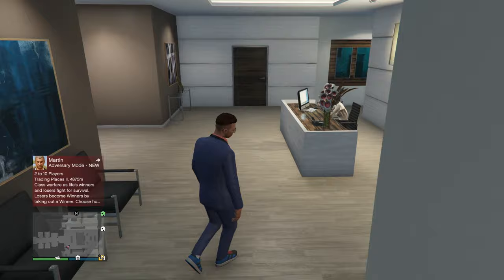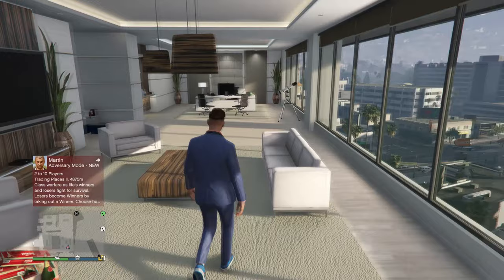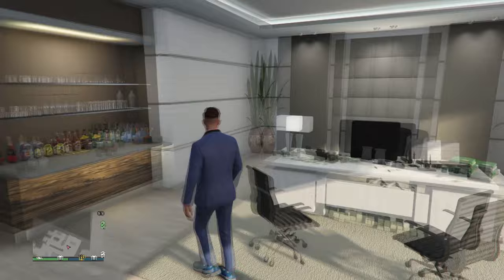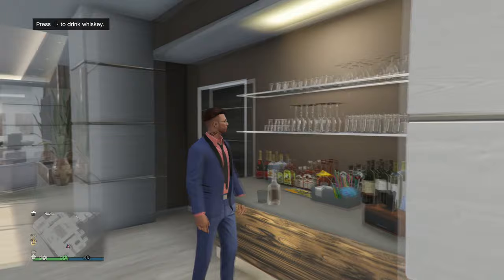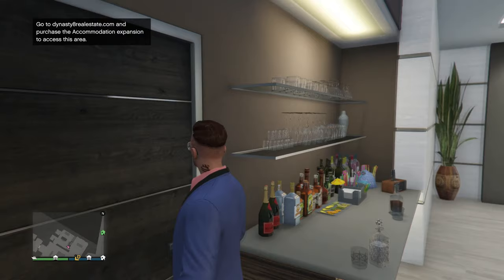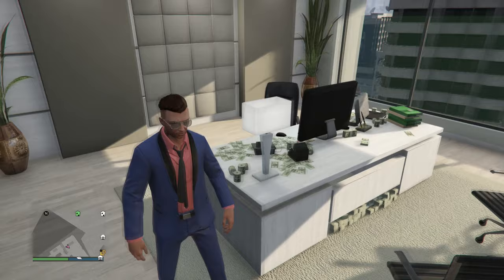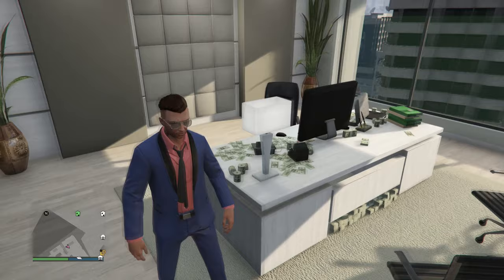Now let's get to the main bit — this is the best bit of the whole place. There's a telescope here, obviously. We've got a bar where you can drink whiskey and gin, which looks quite expensive and really fits in with the office vibe. That's the main door into the apartment so you can enter once you've done your day's work. This is the main desk and the main database for your company. Once you complete a heist and sell some stuff, you get all this money around it, which looks really cool — really shows off your wealth.